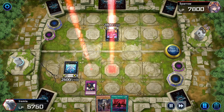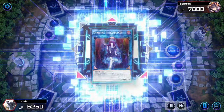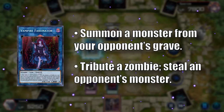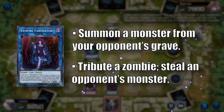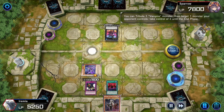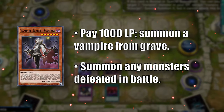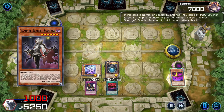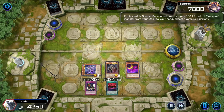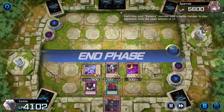Let's Link Summon Vampire Sucker, activate Domain, and Link Summon again for Vampire Fascinator. When she's summoned, we can summon a monster from our opponent's graveyard, and she contributes a zombie — in this case herself — to take control of an opponent's monster, and we contribute it to summon Vampire Scarlet Scourge. He can summon a vampire from the grave by paying life points, so let's search another Fraulein, swing in to drain our opponent, and pass the turn back.